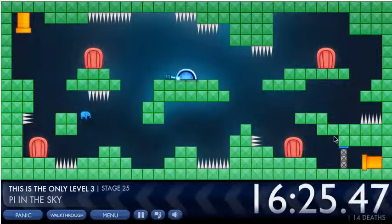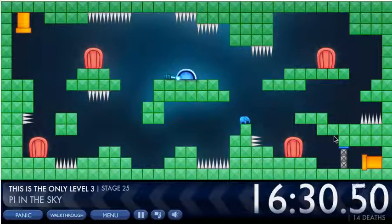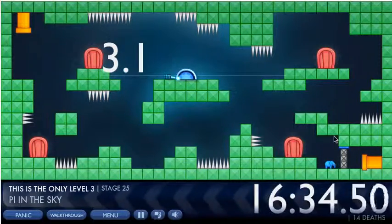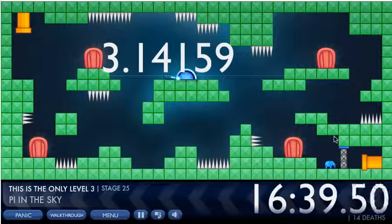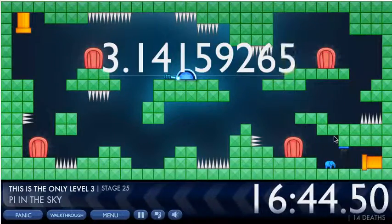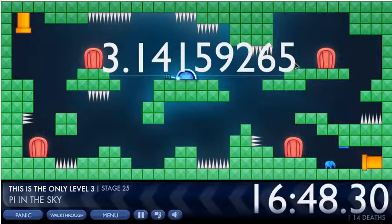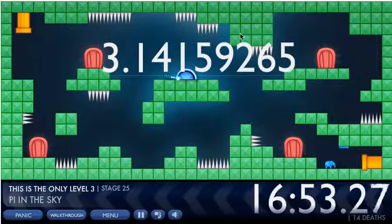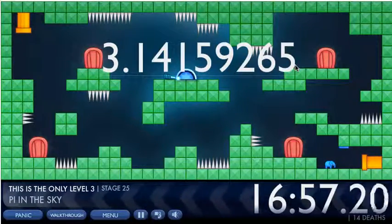High in the sky — this one is a little bit confusing. You type 3.14159 — and then the next digits of pi — so literally 'pi in the sky.' You type in pi up to the second five and then it will open.